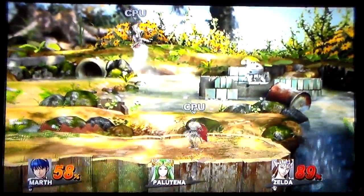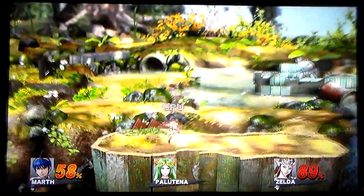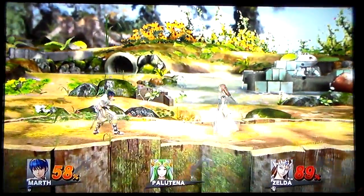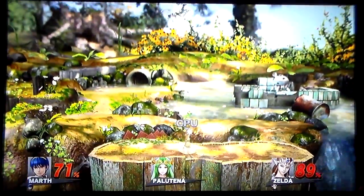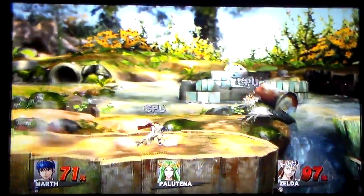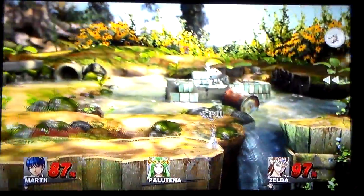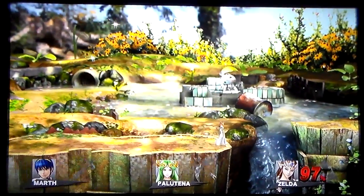Marth hitting several side specials. That's a smash by Zelda — connects with Marth. A grab and a back throw by Marth on Zelda. Missing with a side smash. Missing with Din's Fire. The side smash by Zelda comes out and takes out Marth. Zelda moves on.